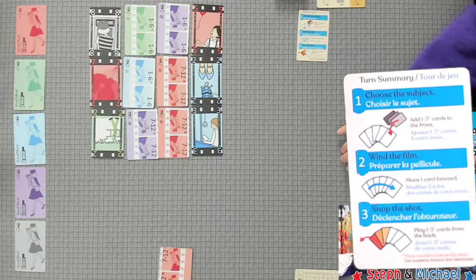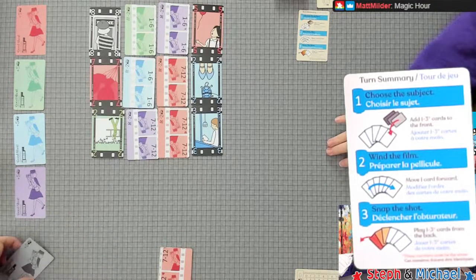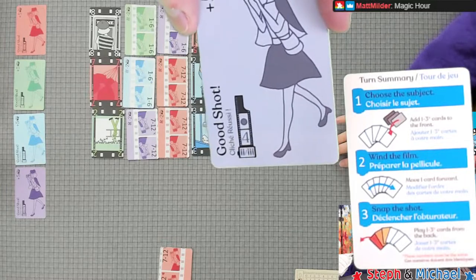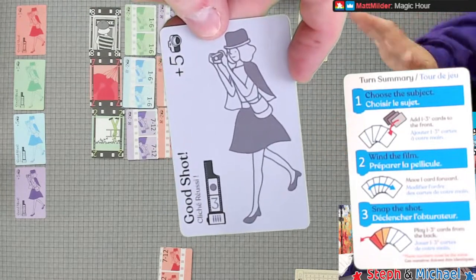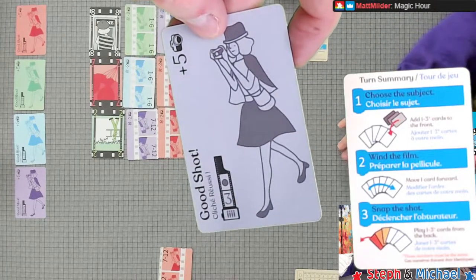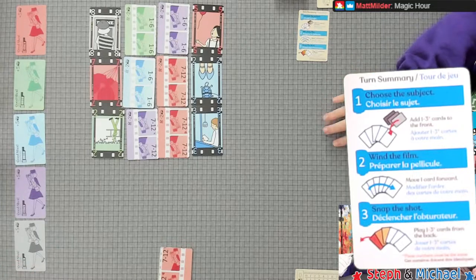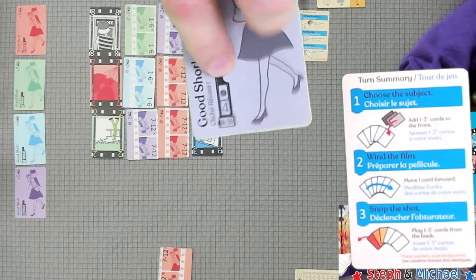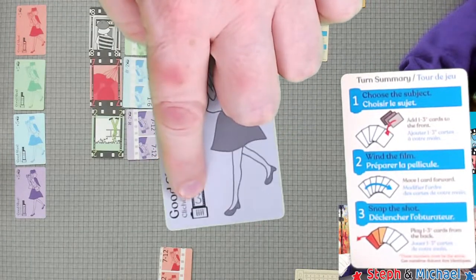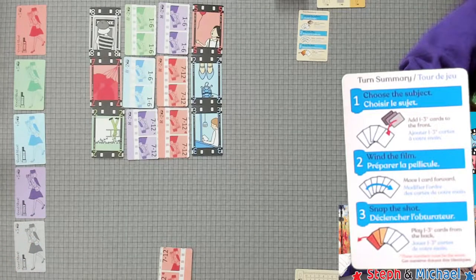The good shot is four in a row for a two or three player game, or three in a row for a four player game — and you get five points. It's noted right on the card: two and three player needs four in a shot, four player needs three in a shot.